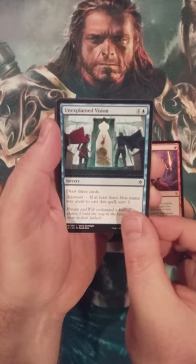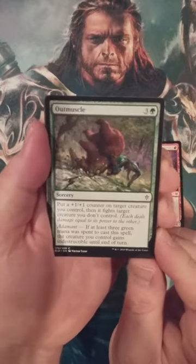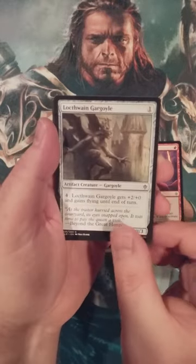Our commons here include Unexplained Vision, Forever Young, Reeve's Soul, Outmuscle. Look at that German Suplex — that bear never saw coming. Wow, I love those card arts with the man versus bear, baby.